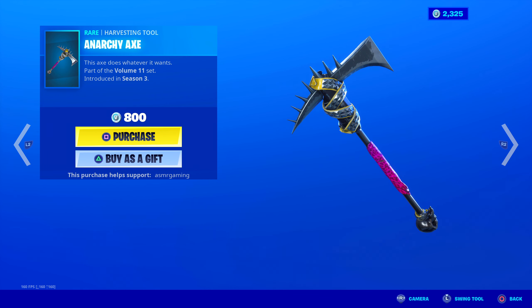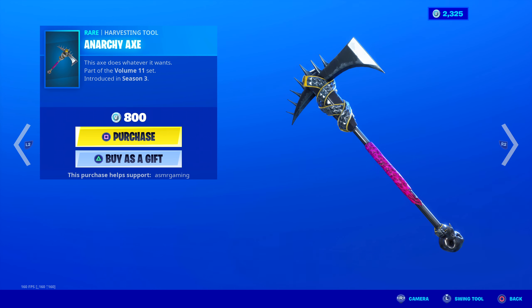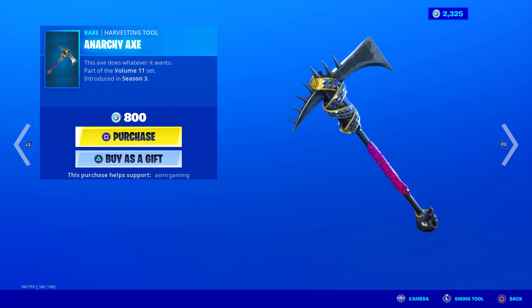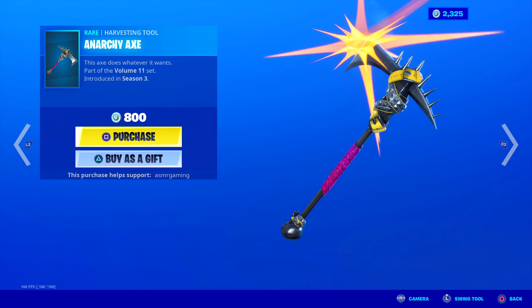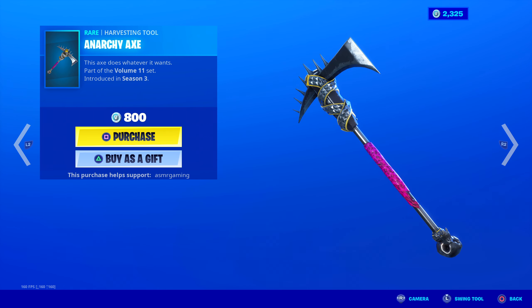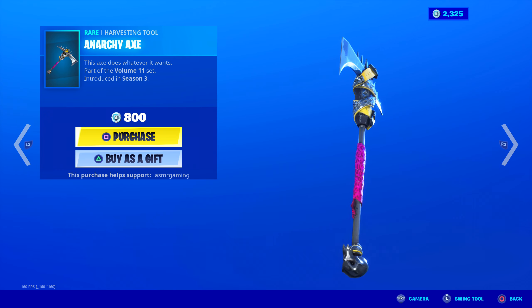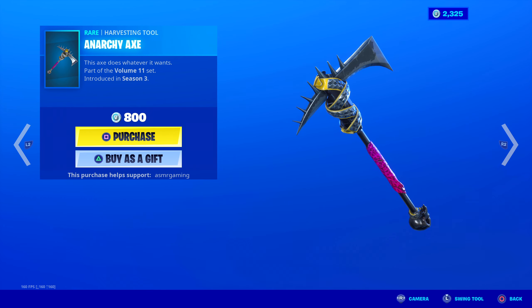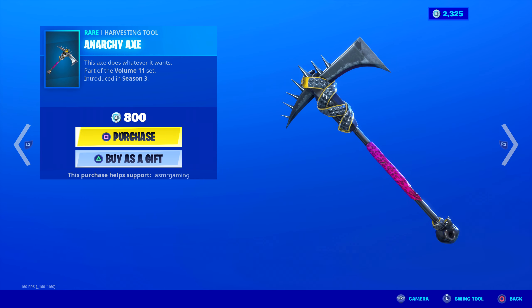The Anarchy Axe — this is actually kind of a fan favorite now. The animation isn't special but the sound is so good. It's basically like an electric guitar sound every single time you swing this, so it goes perfectly with the Power Chord skin. This axe does whatever it wants, you can just keep swinging it and hear electric guitar sounds — it's so good. The design is pretty awesome. What's at the end there — is that like a skull or skeleton head? Looks like a monster actually. 800 V-Bucks, good harvesting tool.